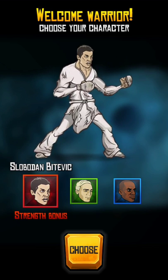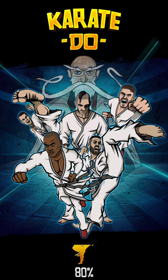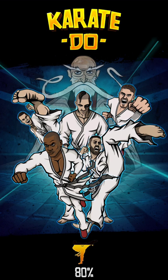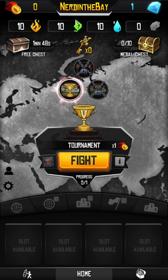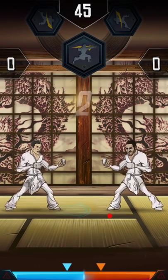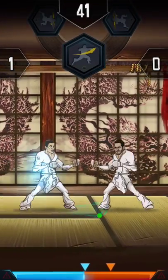Here you get to select the type of warrior or character: strength, speed, and range. Range is probably pretty good to consider because you're going back and forth trying to get in range to attack and maybe get out of range to avoid getting hit. Speed probably helps a bit more for scoring points. It's a simple concept — tap left and right sides of the screen to get in range and score points.